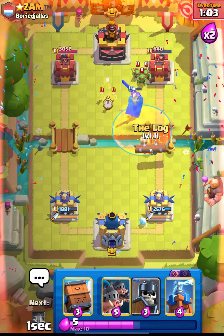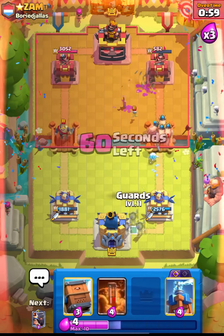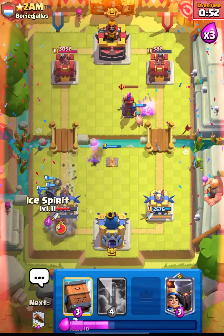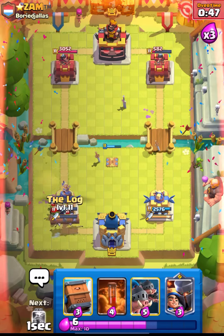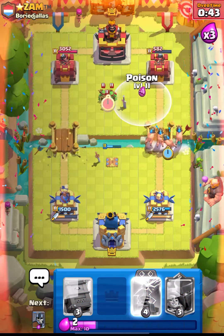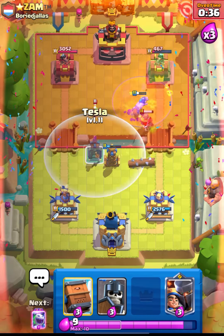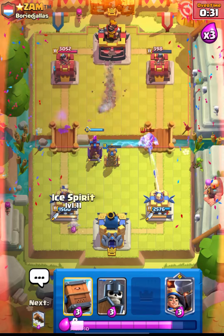Let's go in with our Hogs. This guy will not give up! Let's place our Guards - that was quite a different placement by him. Let's go in with Log and pressure him - let's Poison this as well, as we are in 3x Elixir so we can cycle our stuff quite fast. Let's put down our Tesla - nice Tesla, nice value for us.